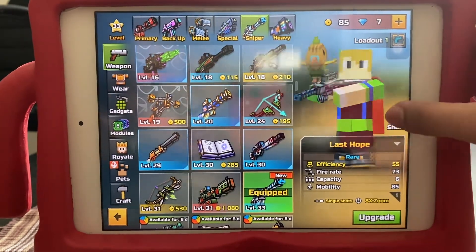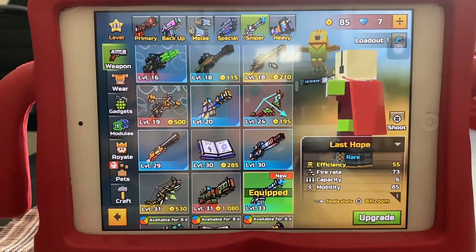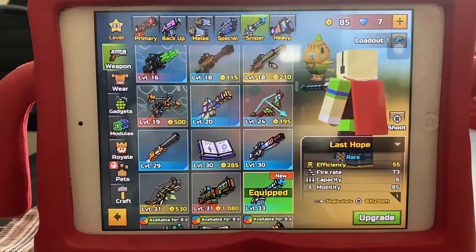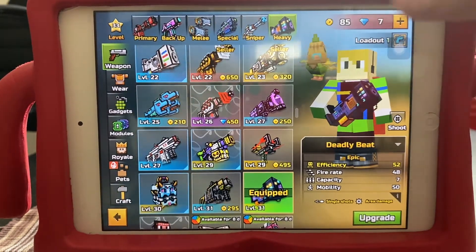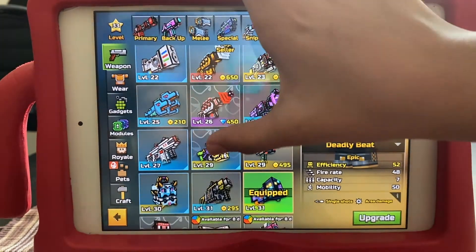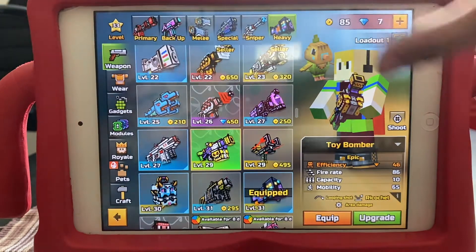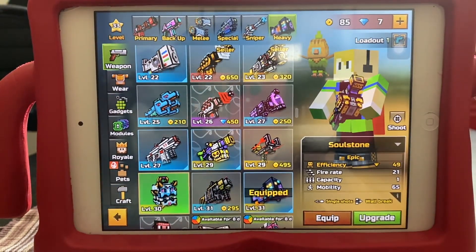You know how we got this gun? This gun was from the chest — it's from the season. It is already now available as the Last Hope gun. There is also the Turbo Pistol. Last up is the Deadly Beat. Actually, I'm going to use the Soul Stone instead of the Deadly Beat.